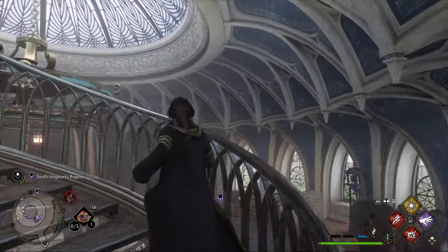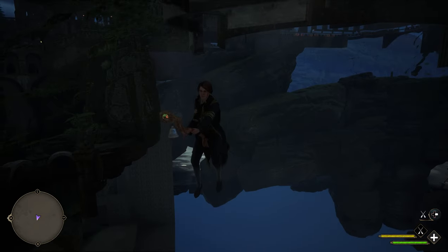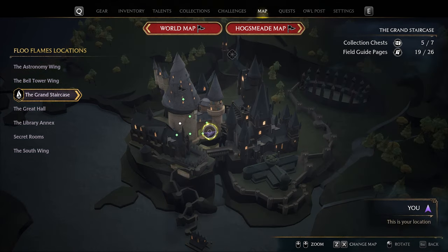But let's jump right into the glitch. Once you get to Hogwarts, you'll want to make sure that you are located right at the bottom of the Ravenclaw tower. You can do that by opening your map and making sure you're under the same tower as I am.